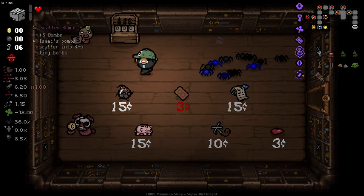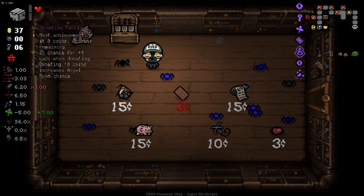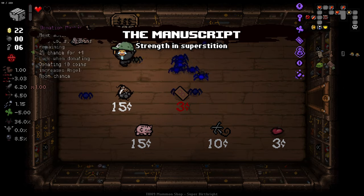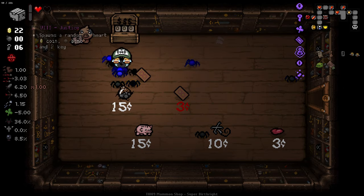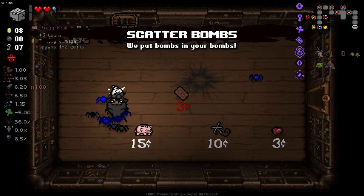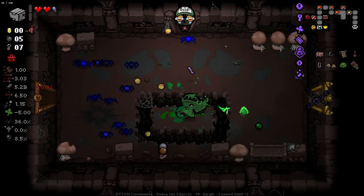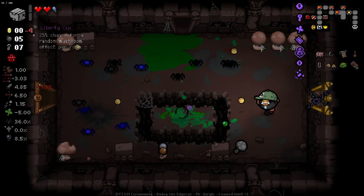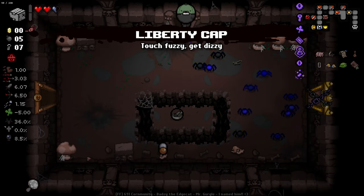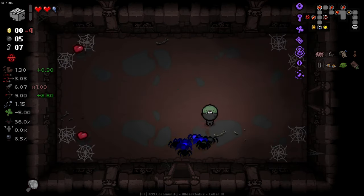We're in. Sell all of this crap. Unfortunately, not an awful lot here. Grants half a soul heart every time you use a card or rune — that's pretty good. Scatter bombs I'll take, and then piggy bank gives me some money back so I'll take it. We've got a trinket there — Liberty Cap. I didn't see that to start with. I'll take that.